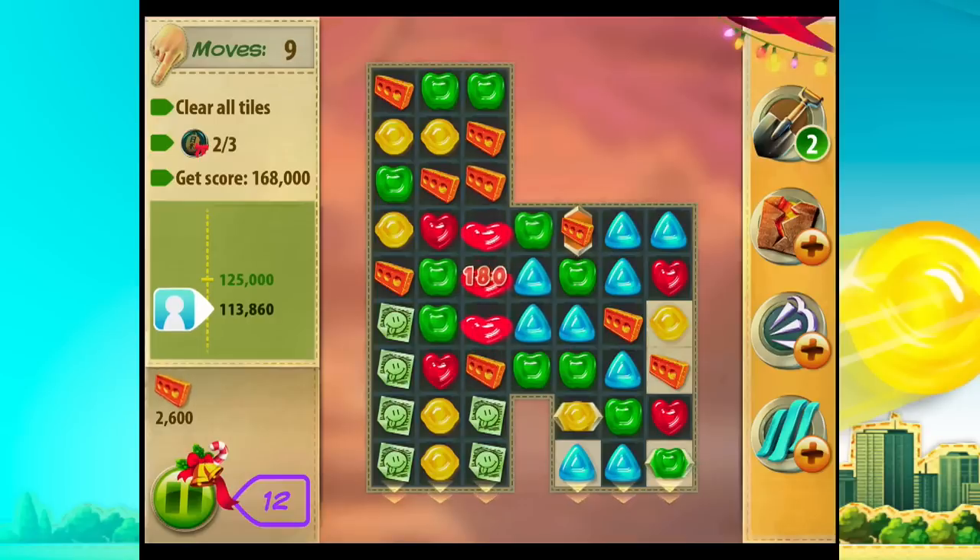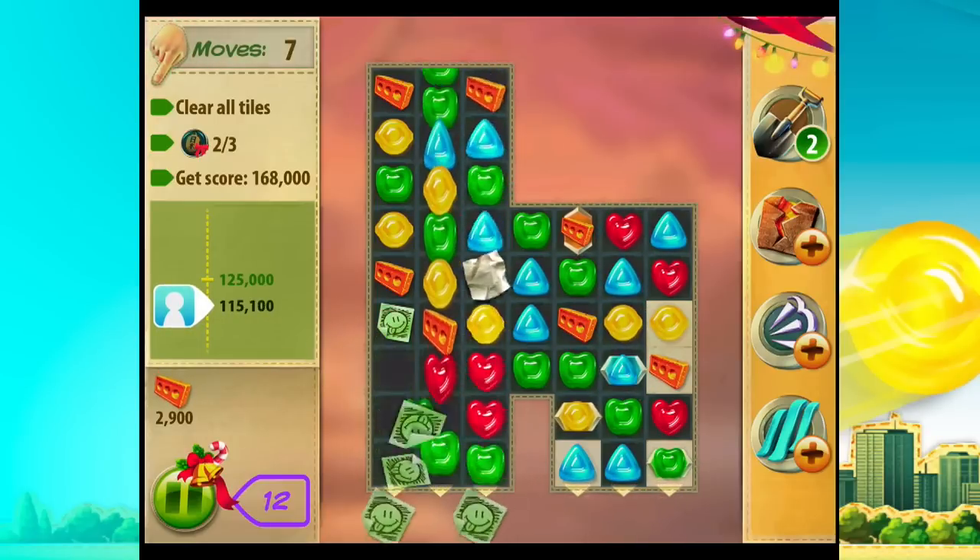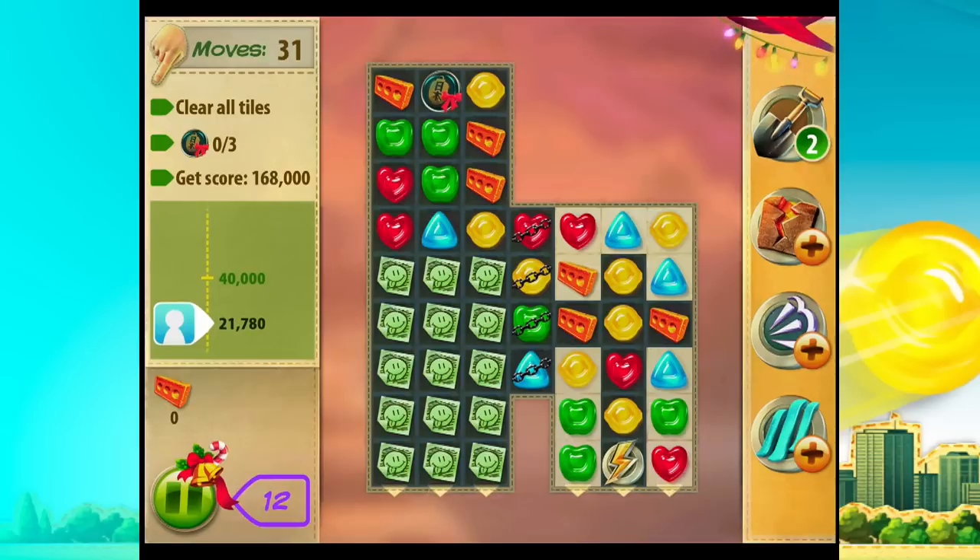Breaking a chain will also remove a stamp from the board, which frees up the left side while allowing you more opportunities to clear out remaining tiles on the right side. Take your time and focus on matching gummies to make boosts.